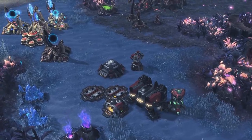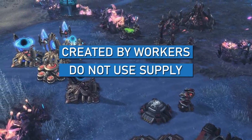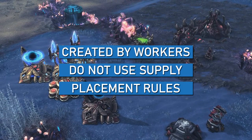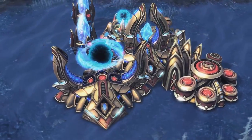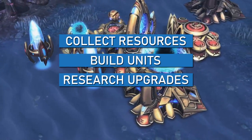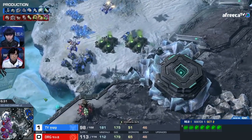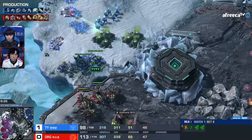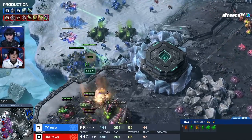The key things that set structures apart from units are that they are created by workers, do not need supply to be constructed, and must be placed according to certain rules. Structures also have unique capabilities not available to units — they allow you to collect resources, build units, research upgrades, and unlock more advanced technologies. There is another way structures differ from units, so fundamental it's often not talked about: only structures can win games.